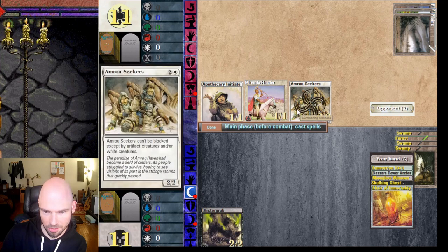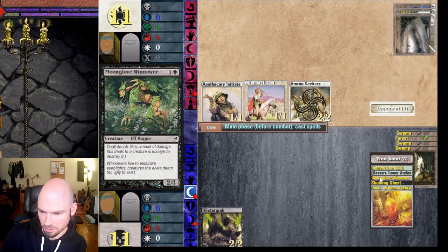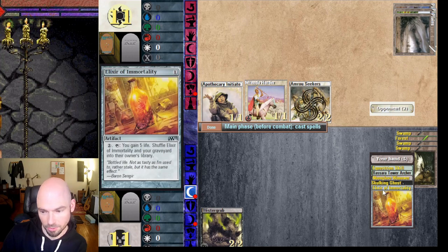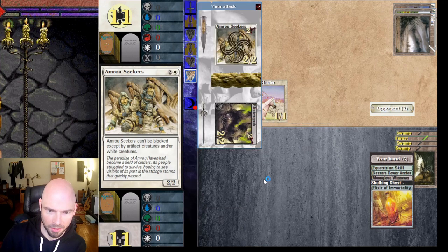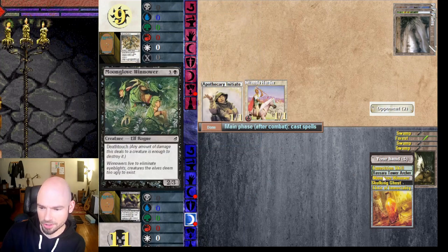So I'm going to end up taking two every turn from that. I'll attack with Blister Grub to trade some creatures. I'm going to do this and next turn drop that on it to get a big creature gone — and with the Elixir of Immortality I'll have enough life to take some hits without losing. He's probably not going to block. Wasn't expecting that — that was a foolish move; he lost his unblockable creature.